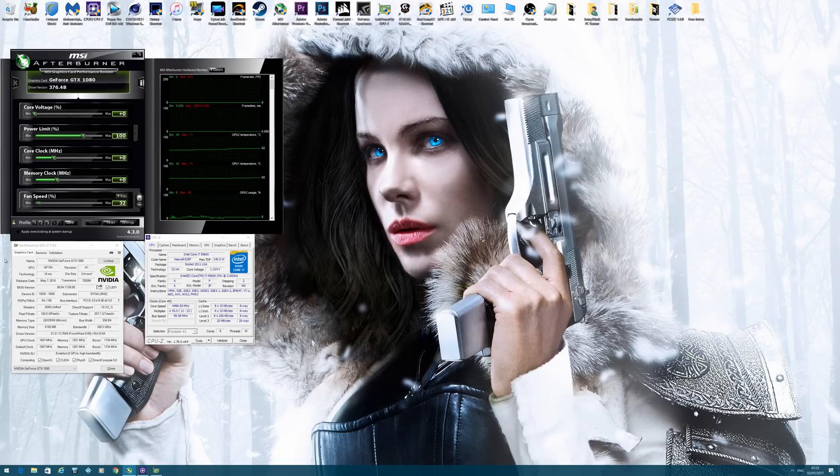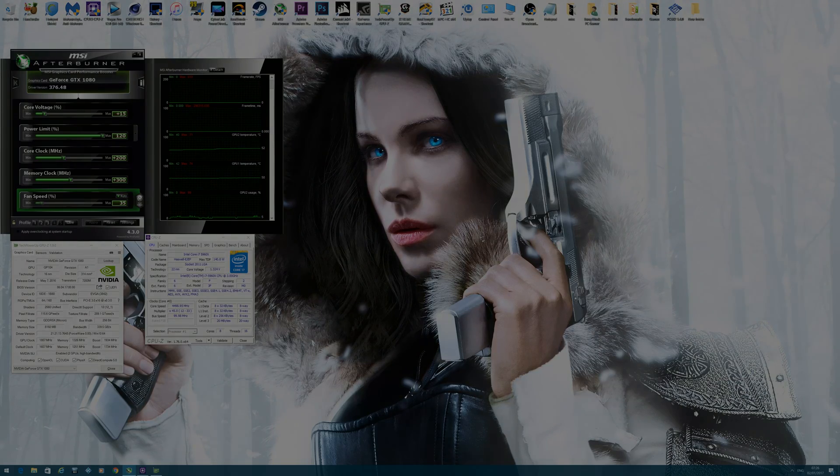When you overclock in SLI, things do become a bit more limited and you don't get as much for your efforts. So now that I'm in possession of two GTX 1080s, I'm going to compare both cards stock versus overclocked. I may as well go and show you the settings I'm going to be using: plus 15 on the core, power limit all the way up to maximum, core clock increased by 200MHz and memory clock by 300MHz. This is the overclock I'll be using for the test, and we'll see what kind of difference there is running GTX 1080s in SLI stock against overclocked.